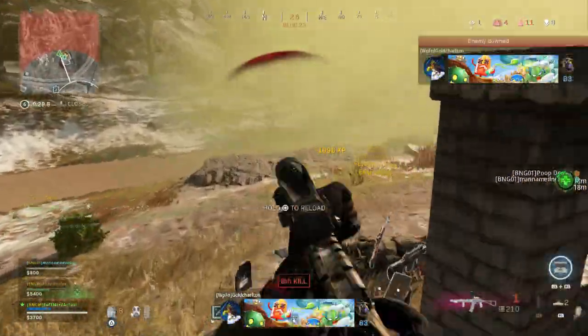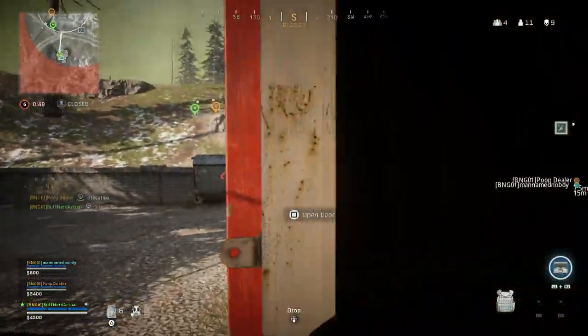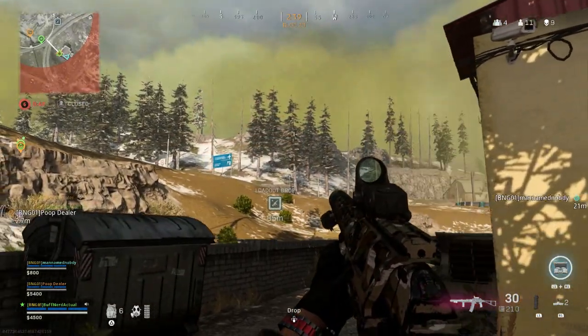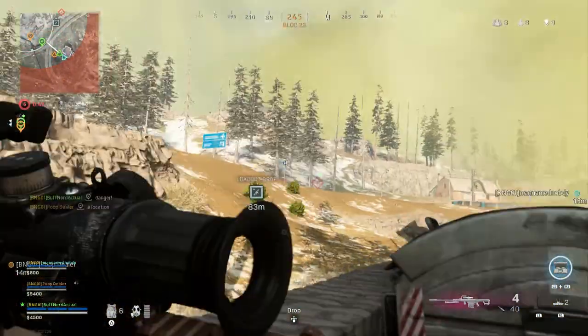Right there you can see the range of the VAL — that was a 60-meter-plus kill where I just ripped shots. Keeping that sunspot reticle allows me to get shots on target very easily at range. I pushed the next guy — we had him pretty trapped — and even without landing the stuns I just went straight at him and got him.